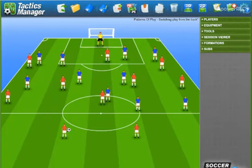In this pattern of play we're going to look at switching play from the back. The center half has the ball and it comes out the left side. Typically what we try to do there is take him on or make it a one-two, and we go down the left side — that's what our opposition would expect.